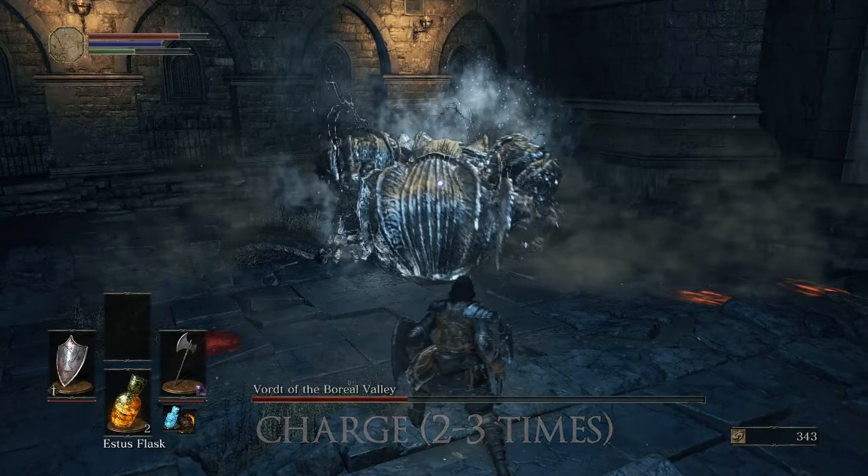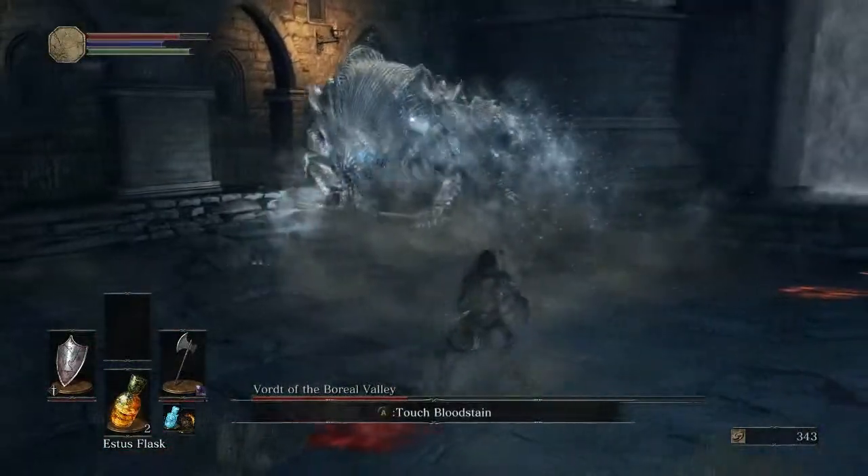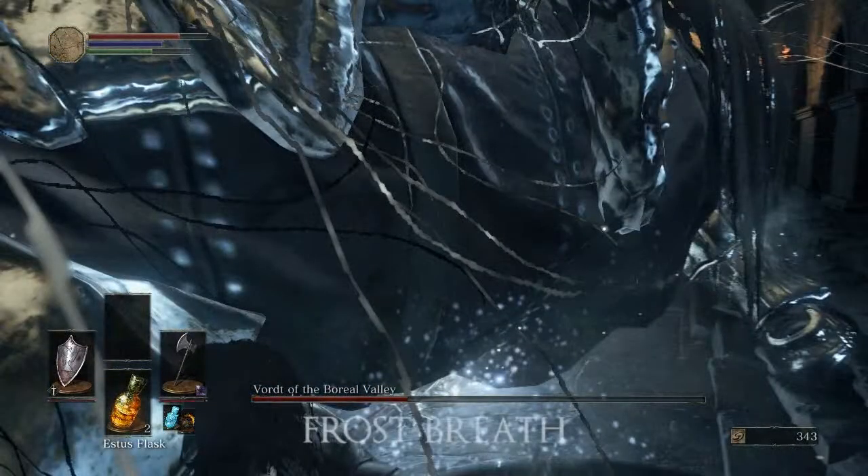He'll do the charge up to three times. All you have to do is wait for his head to go down and then roll to the side. I just used my shield but rolling to the side is a lot more effective. And then he'll do the frost breath.